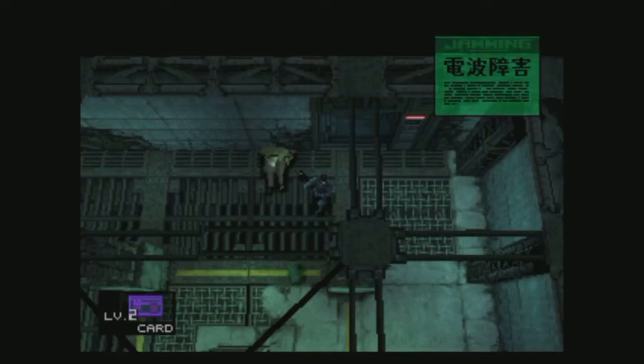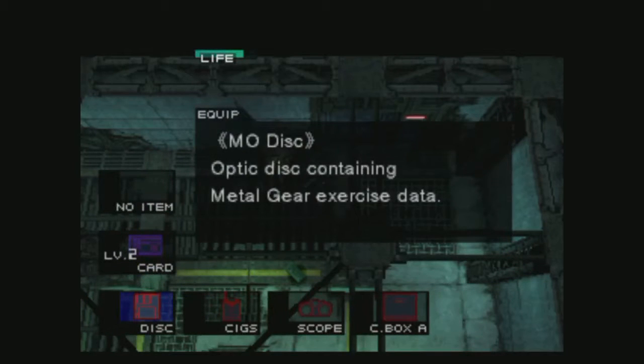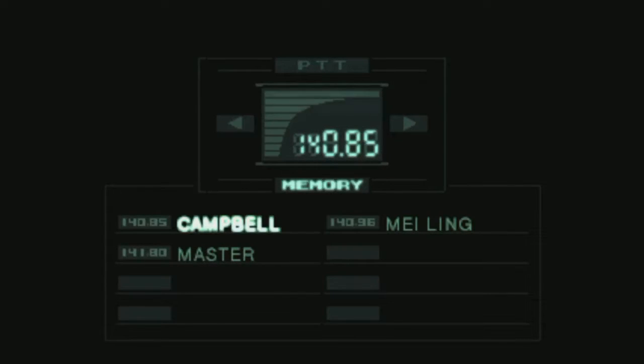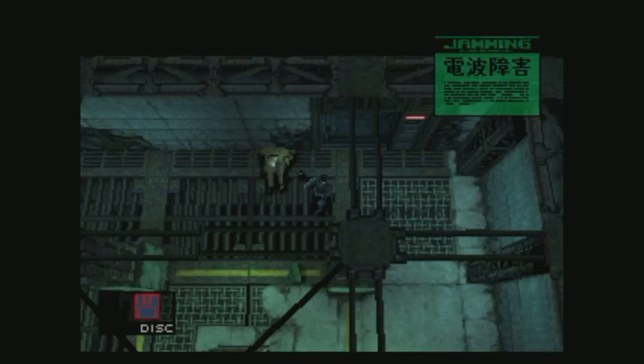That was a lot of story to digest at once — all kinds of cool stuff going on. What do they mean by the frequency being on the CD case? Do they mean like the actual jewel case for the game? Oh look how ancient that is — it's a floppy disc. I don't have that right handy. It's time to wind the episode down. Please like and subscribe if you've enjoyed this — come back next time. The plot is certainly thickening; we've got a lot of things to consider here.